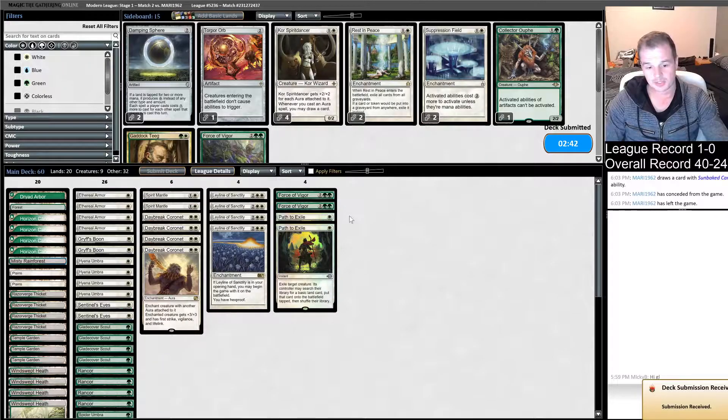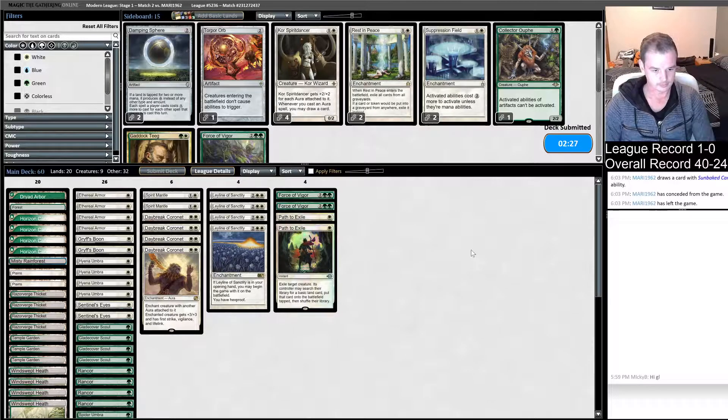Path to Exile for their creatures, and Force of Vigor for their Eidolon of the Great Revel — particularly when you're on the draw like this. Force is good to have to deal with that horrible creature. Now we know what sort of hands to keep as well. We'll keep our Leyline of Sanctity hands with Glade Cover Scout and Daybreak Coronet and we'll be good to go.